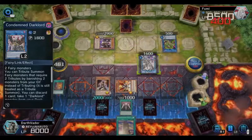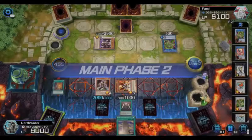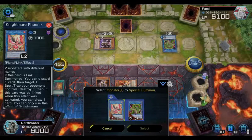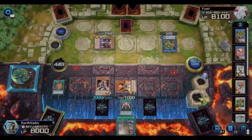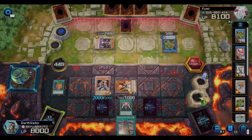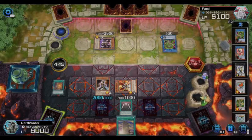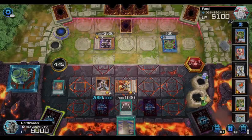I'm gonna destroy that healing card because I don't want him gaining life points back. He might have hand control, but I definitely have field control. I'm not worried about Harpy's Feather Duster because I already have Dark Bribe on the field — Dark Bribe negates any spell or trap card, so it doesn't matter.